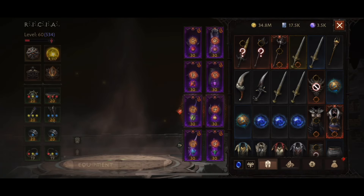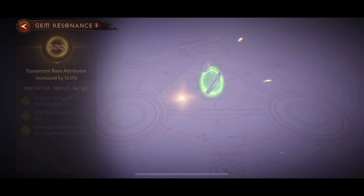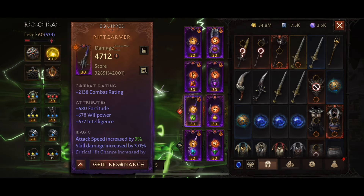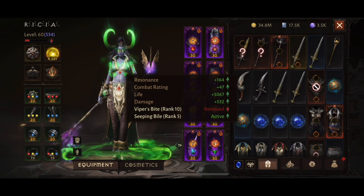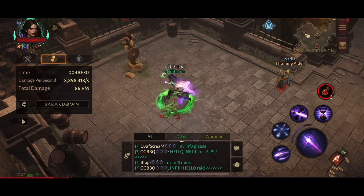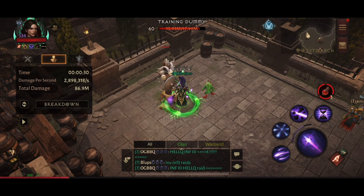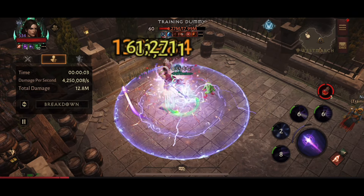I use Viper's Bite in PvP as well, and I actually use both Seeping Bile and Viper's Bite in my PvP build, so I thought it'd be interesting to test them out separately against each other. I have no additional gem resonance from Viper's Bite, and I'm not adding any extra resonance when slotting in Seeping Bile either — I wanted to keep it a fair test. Although Seeping Bile is a lower rank, it is a five-star gem rather than a two-star gem.